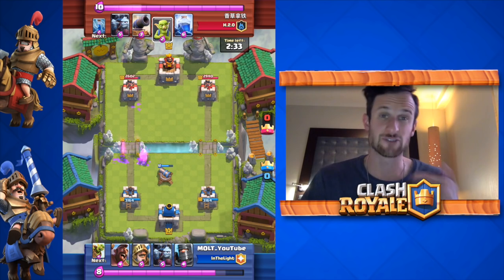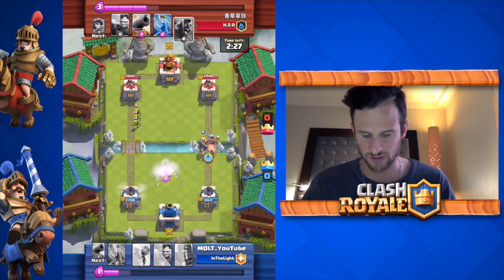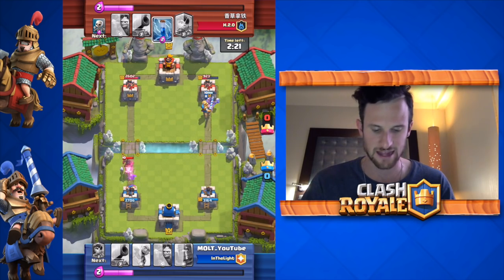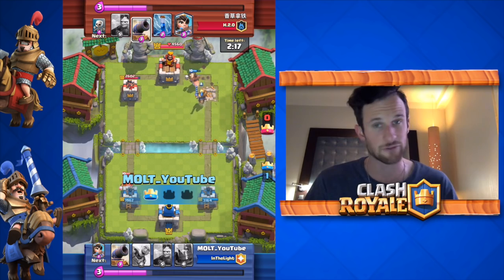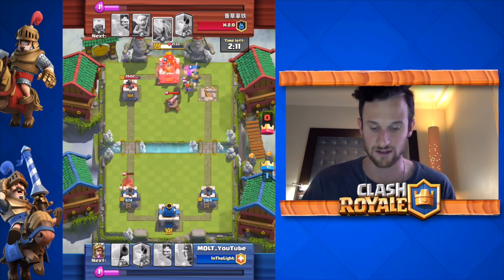We're gonna get a couple of trades in there. Thankfully I dropped my princess down at the right time to get some damage on the tower. We're going to push the right side — he's gonna lightning over here, and we're gonna zap all of this, take it out, and take that tower. I was fine sacrificing the left tower knowing I was going to take the right one and deal good damage to the king tower.